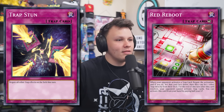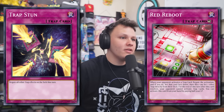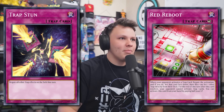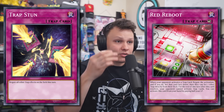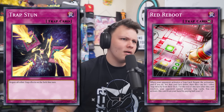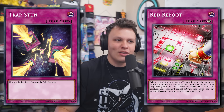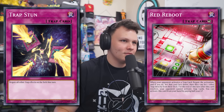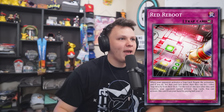That's actually kind of tough. The thing I'm thinking about here is how fast you can play Red Reboot, because you can play it from your hand. It is half your life points, but if it just wins you the game, it doesn't matter. With how fast Yu-Gi-Oh is, if this is just a combo card where you stop their traps from stopping you and then you win the game, it doesn't really matter that you lost half your life points. With Trap Stun, you need two turns before you can get value out of it. So Red Reboot just seems faster and more efficient.